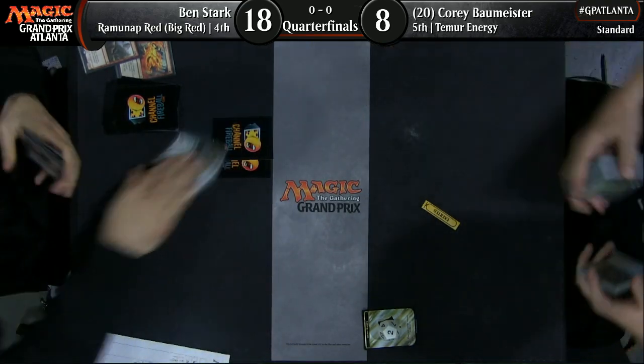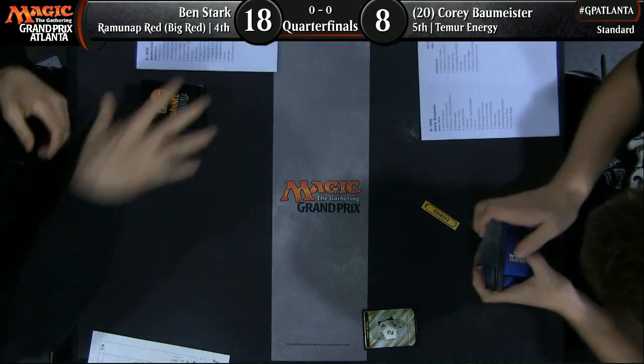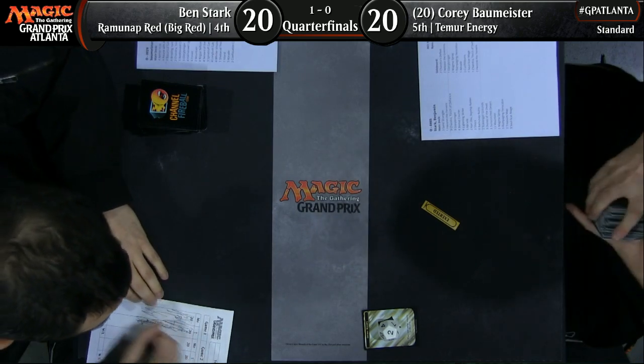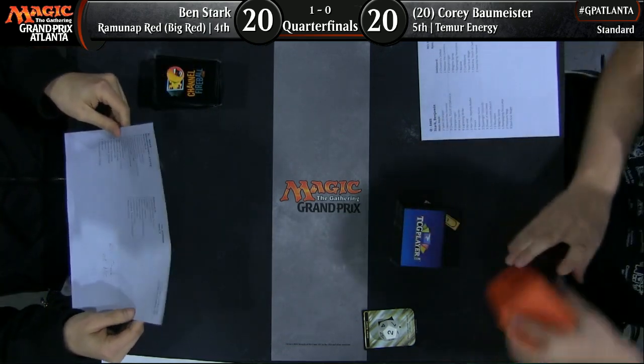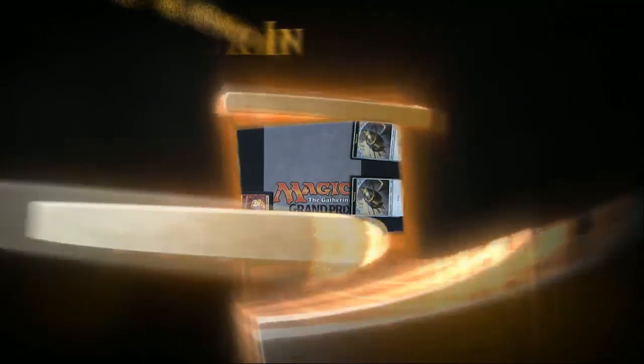And that is going to do it. What a beating from Ben Stark. You've got to feel for Corey Baumeister — he was put in a position where he needed to take high-risk lines, but the downside of a high-risk line is it doesn't work. When you take those high-risk lines, you recognize that when you get punished, you're almost certainly losing the game as a result.